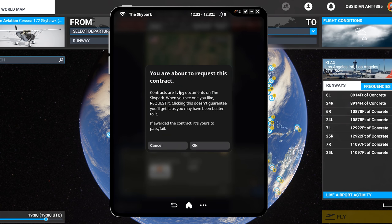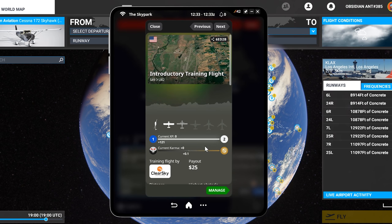We're going to request this contract here. Once we accept it, we'll be able to keep tabs on the progress. What's more, this is voice acted: 'I'll be with you in a sec, just finishing up some paperwork on a new pilot. In the meantime, load into our departure airport and let me know when you're on the ground and ready to start.'